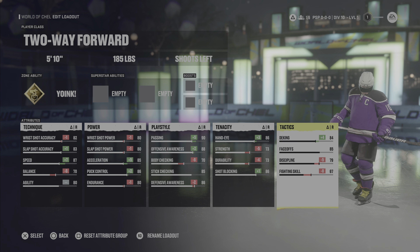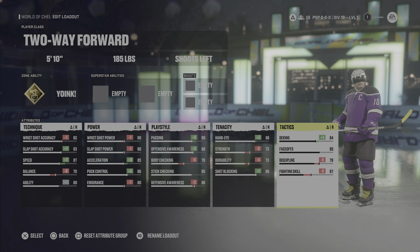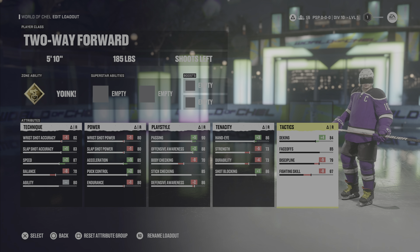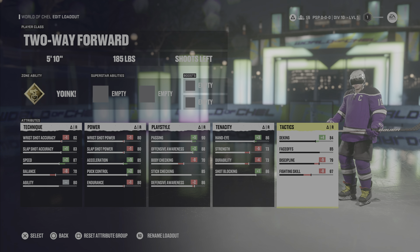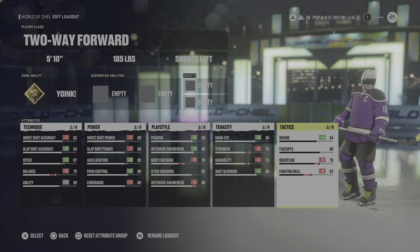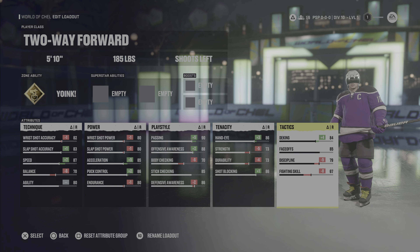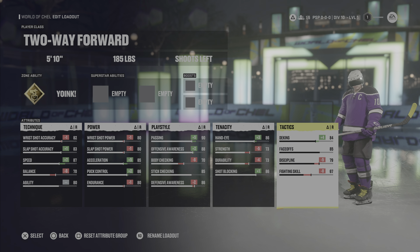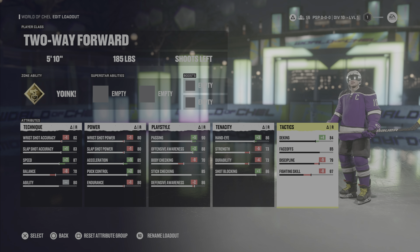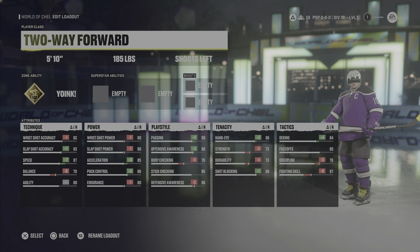Technically speaking, with an 85 face off you can play any of these builds at center. The two-way forward and the sniper both kept face off at the standard, and there will be people you face who don't mess with face off either, so you should be fine. I would recommend this build at center, but you can also play wing since he has good shooting either way. Highly recommend this one if you want to play a good two-way game at both ends of the ice.